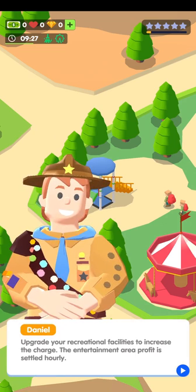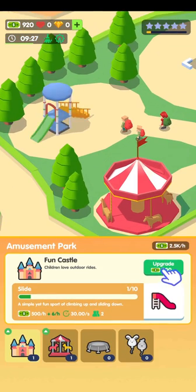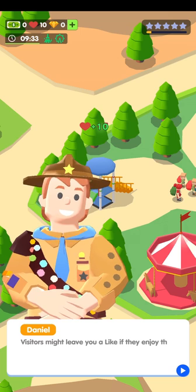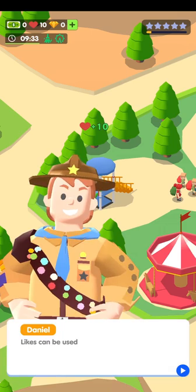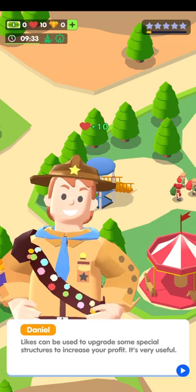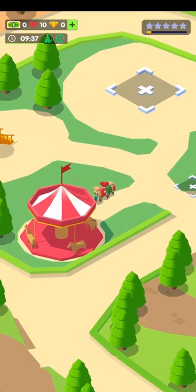We can upgrade this as well to increase the charge — the entertainment area profit is settled hourly. I had zero a minute ago and now I've got 920, so 200, 220, 240, 260. Plus 10 hearts — they'll leave you a like if they enjoy the ride. Likes can be used to upgrade some special structures, which is quite a nice way of doing it to increase your profit. Very useful.